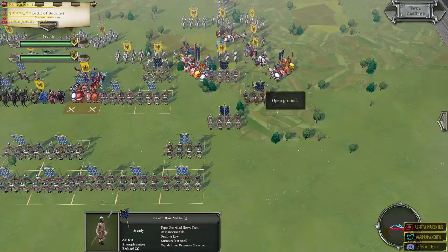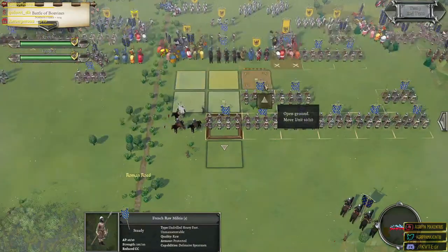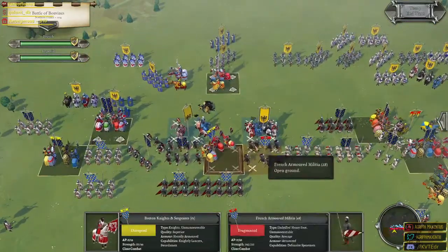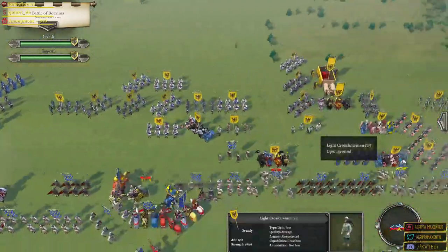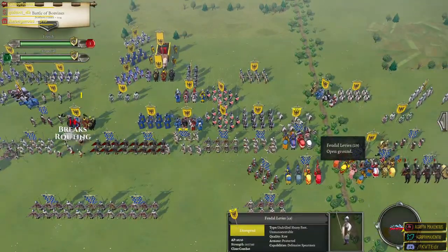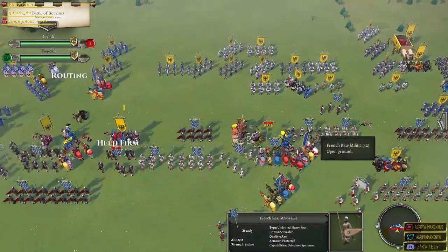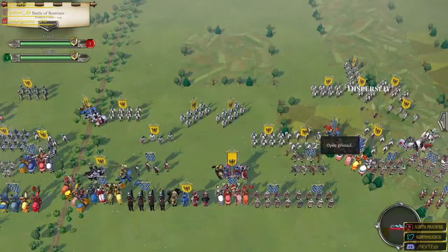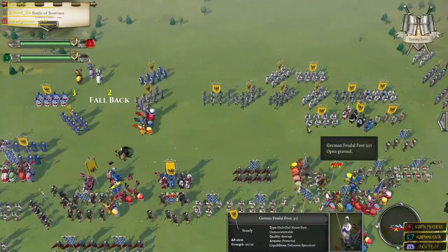I can move these guys in as well, but the French raw militia are not going to be all that helpful during this fight. Here's to hoping we can break some of these units this turn — we're going to let the imperials have it. Regarding Octavian game — I think it depends entirely on whether you prefer ancient or medieval warfare. In terms of visuals they're slightly different but pretty similar looking honestly; they play pretty similarly as well.